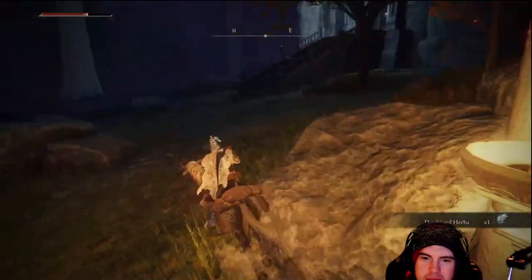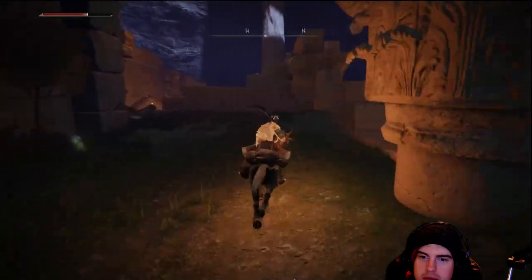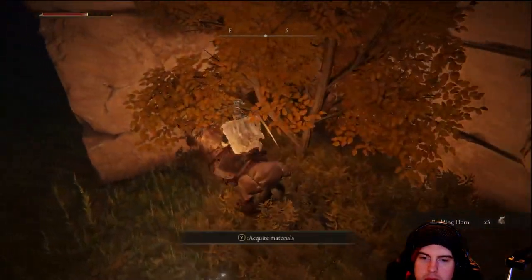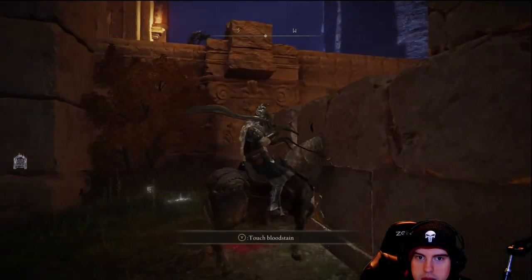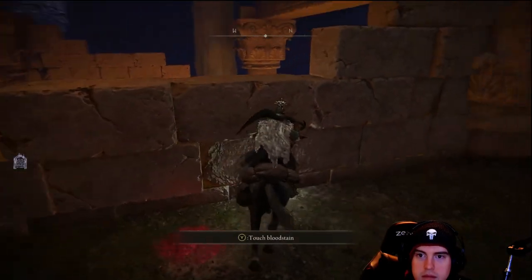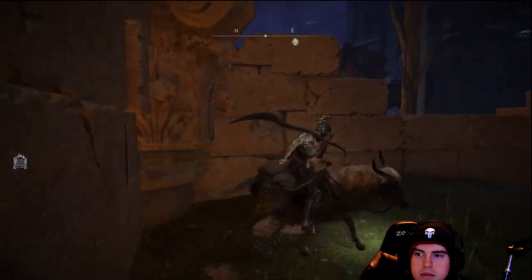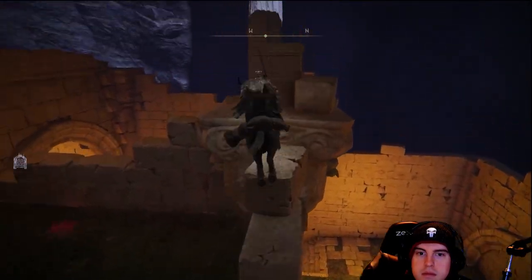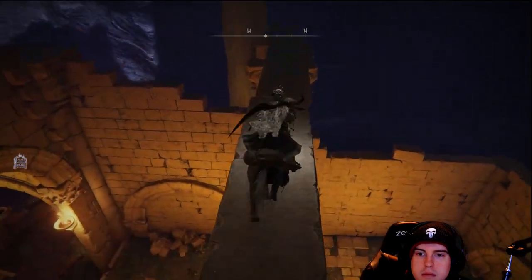Up there on the right, crafting material and some rainbow gems. Then we'll head up, take a right, and get over to this top portion — another crafting material right there. Now this is one of the secret spots that some people may miss. We're going to need to jump up on top of this wall and then walk along these pillars.